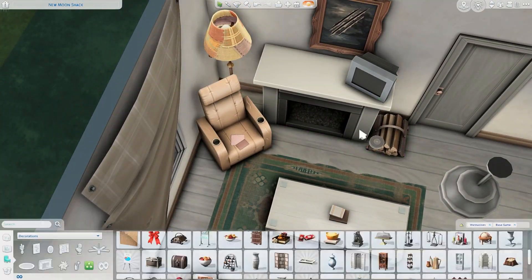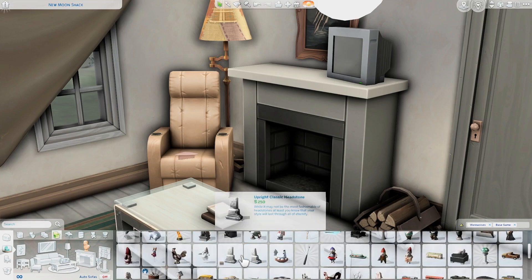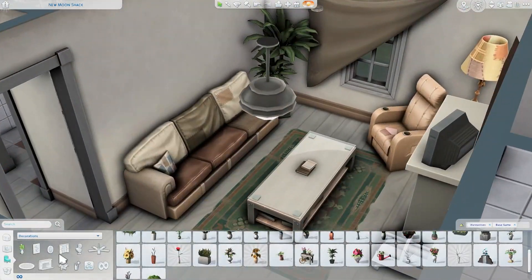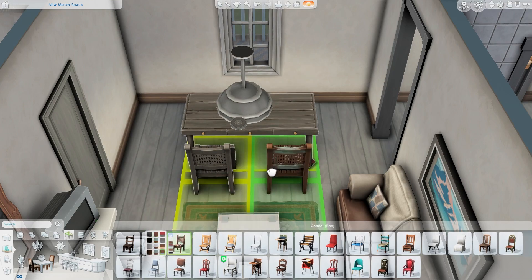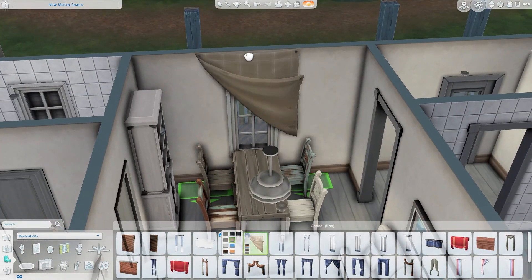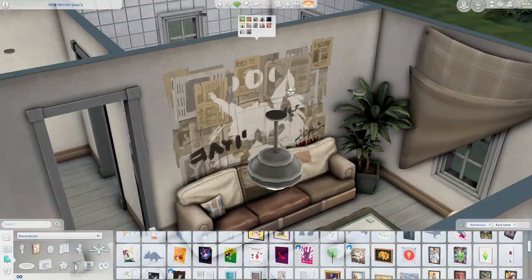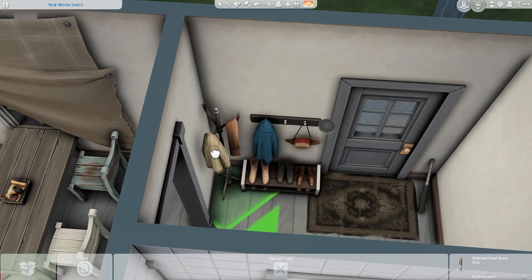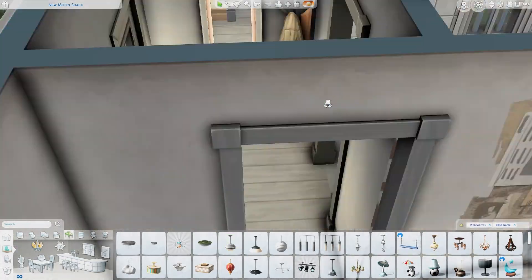I removed the second archway into the kitchen, so you can only access it from the entryway. That actually gave me a lot more counter space. I had a bit of trouble with the TV because I couldn't use any mods — the world won't open with anything in the mods folder. I normally use the tool mod for tiny adjustments when raising and lowering objects, so I had to place the TV on a different table to get it at the right height on the fireplace.